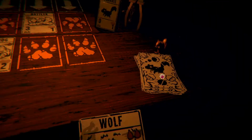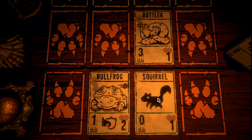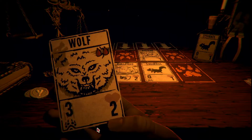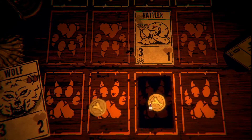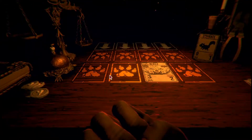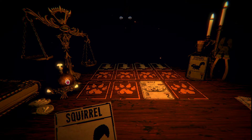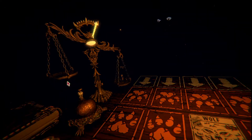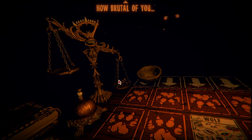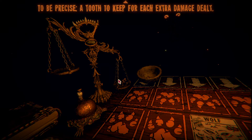I got two bones. Sacrifice both and put down the wolf here to take out the rattler - I think he should be out of cards. It'd be very unfortunate if he wasn't because I am out of cards. Yep he's out of cards. I managed to not take any damage there. How brutal of you - you dealt me more damage than you needed to win. However, in my game such feats are rewarded - a tooth to keep for each extra damage dealt. The trapper may be interested in your spoils.